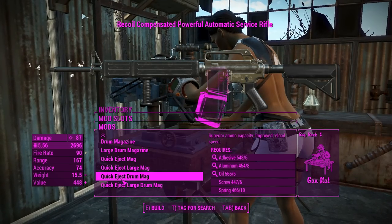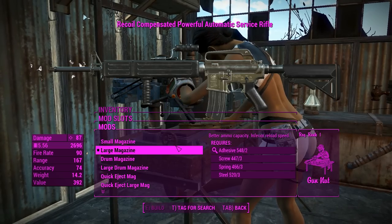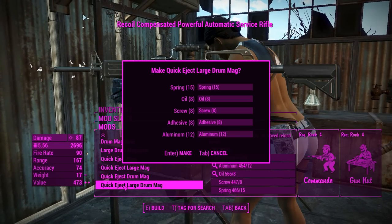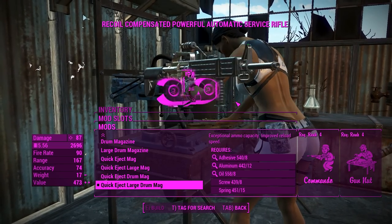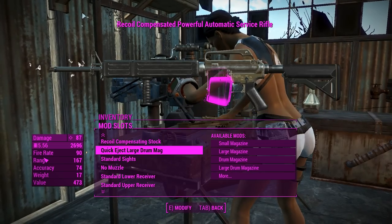For the magazine, you can go all the way up from a small magazine — probably 20 rounds like you'd find in New Vegas — all the way up to a huge drum. That is indeed a double drum, so this is going to be like an LMG service rifle. It's going to be great.